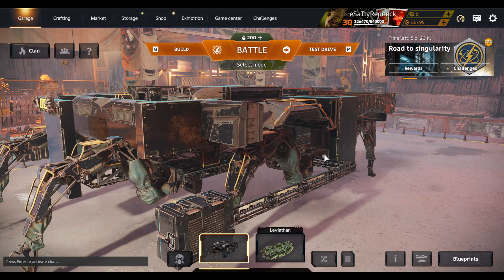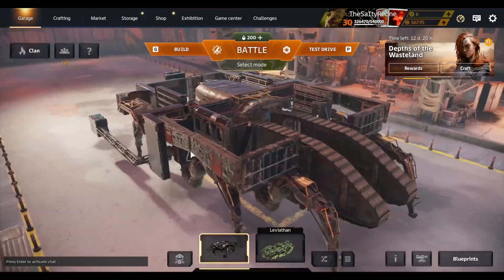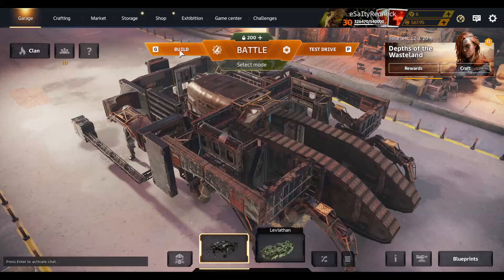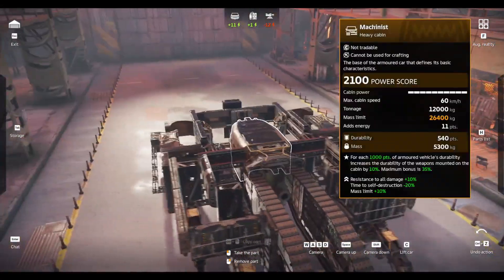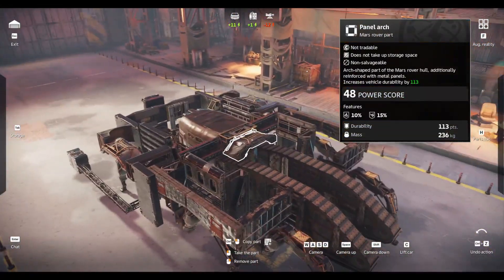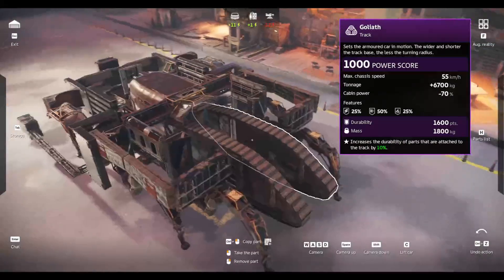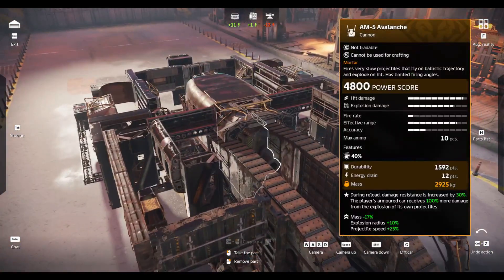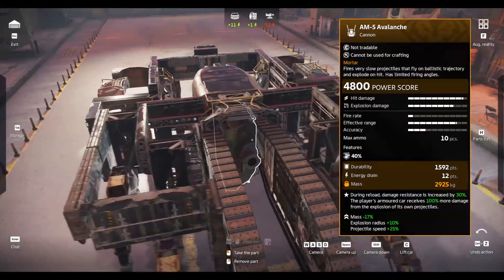Hello, I'm the SaltyRedneck and welcome back to another Crossout video. Today I have for you a build that some of you probably saw me make on stream. It is using the Machinist Cabin, two Goliath tracks, an Omomori, and we're getting the Avalanche basically invincible.